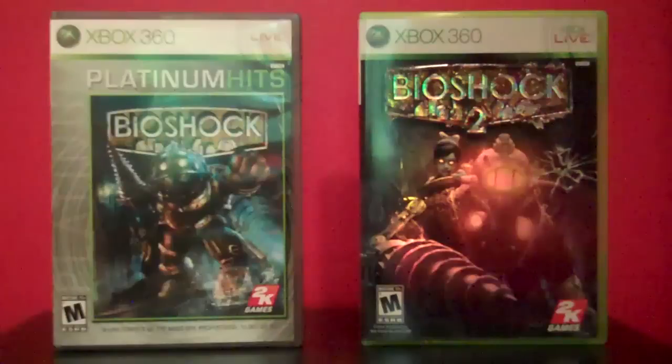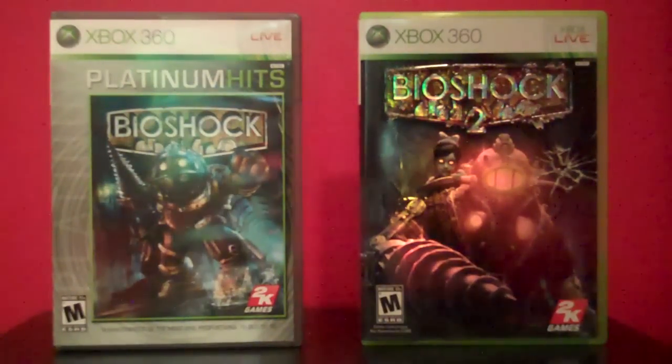Now one of the biggest selling points of this game is the use of plasmids. There are a couple core plasmids you're going to be using a lot: Incinerate, which is your fire ability; Electrobolt, which is your lightning ability; and Ice Storm, which is your freeze ability. There are a number of other ones — Telekinesis is still one of the core ones as well, and you can pick up objects and chuck them around.